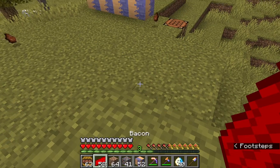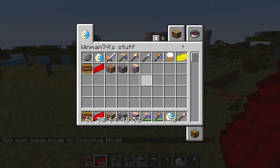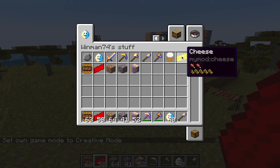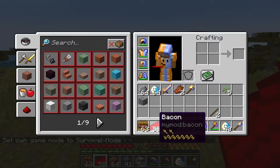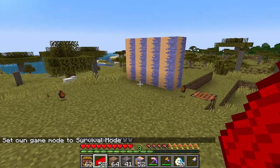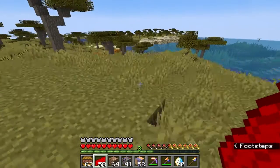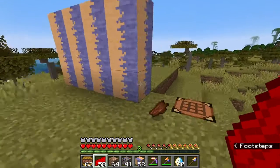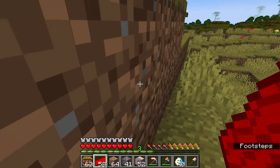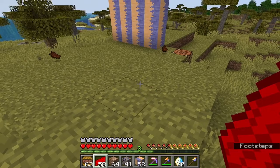As you noticed with the cheese and the ice cream — the ice cream and the cheese can be eaten even if your hunger is completely full. But the hamburger and the bacon cannot be eaten if your hunger bar is completely full. So you can't eat the bacon while your hunger isn't down, which kind of balances the bacon.